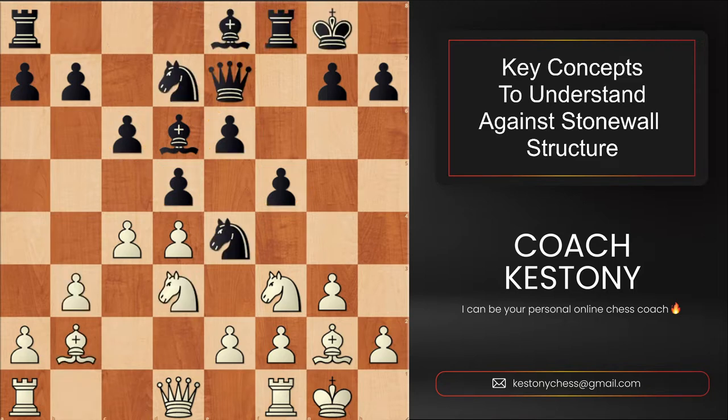Let us start with the idea that white must fight for the e5 square. That's the biggest concession black gives up for having this pawn structure. This square can never be guarded by their pawns, and therefore white hopes to establish a piece there, which is usually a knight. The square e4, which black currently is using for their own knight, is not a long-term outpost, because white can kick it away in the future by playing the pawn move to f3.